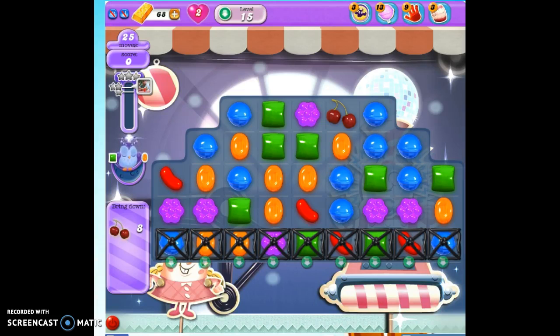We're playing level 15 in Dream World. We need to bring down 8 ingredients — that's quite a few. We need to get 80,000 points to get 1 star.